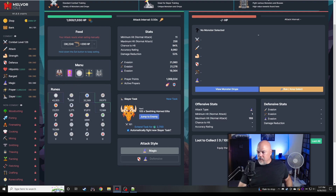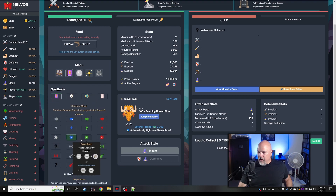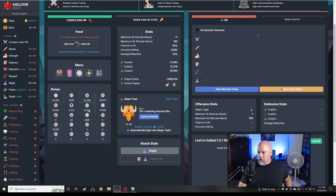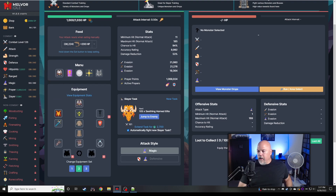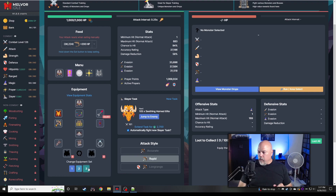My rune situation all sucks — I really don't have many runes. I could bump down to maybe water bolt, since water bolt uses roughly the same ratio. That way I've got about an equal number. Alright, enough of that — we're gonna go through this and beat it.